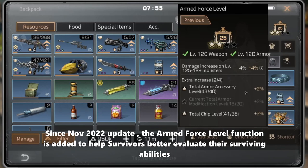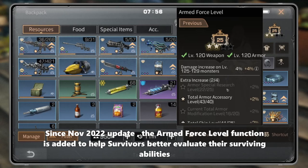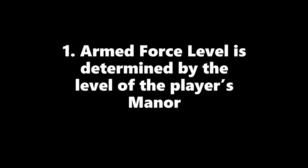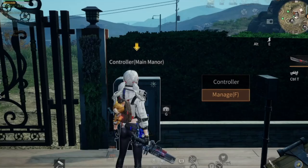Since the November 2022 update, the armored force level function was added to help survivors better evaluate their survival abilities. Here are five tips you need to know to activate the armored force system. Tip one: armored force level is determined by the level of the player's manner.